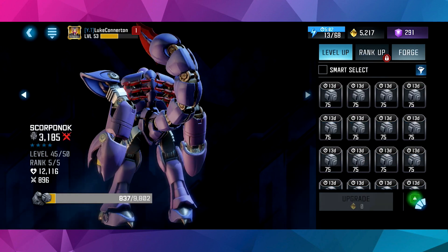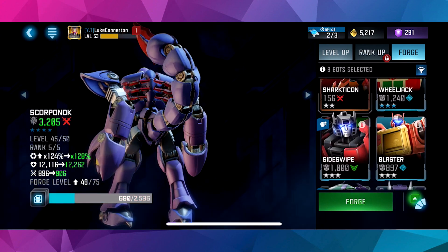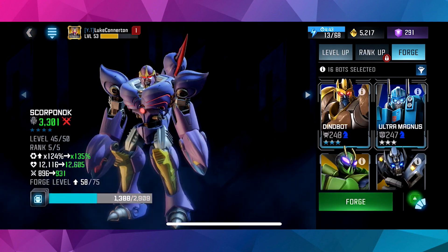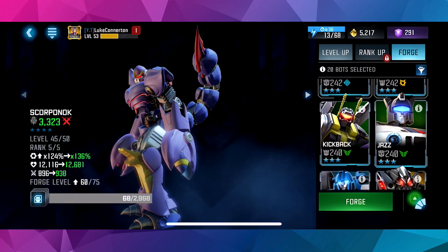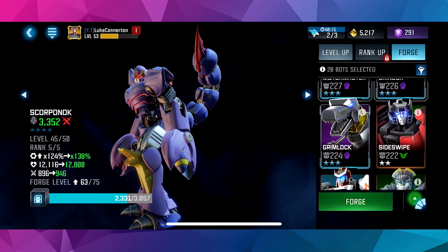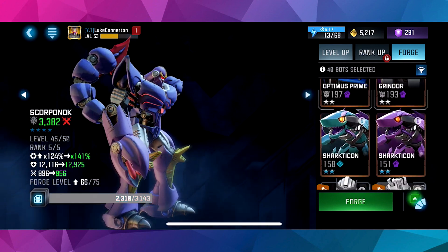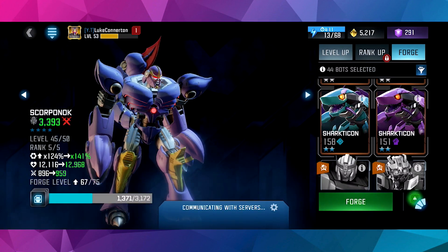So we're going to be able to take him to level 45, and we need 5 more levels. Let's go to forge. We're going to put in RC, just going to put in all of our 3-stars — Sideswipe can go, Blaster can go, Shatcon can go, Shockwave — all my 3-stars can go. That's forge level 60 so far. Then we can start putting the 2-stars in, and that takes him all the way up to level 67. We're going to get a ton of gold and shards back from this.